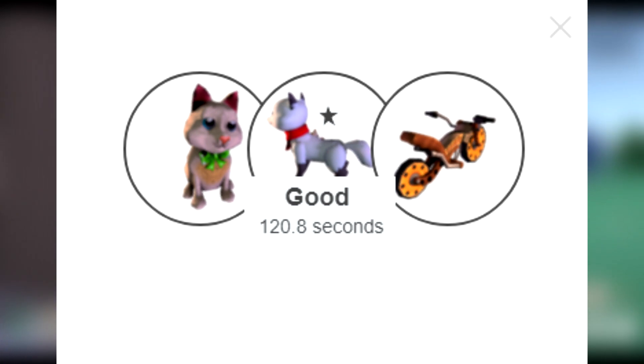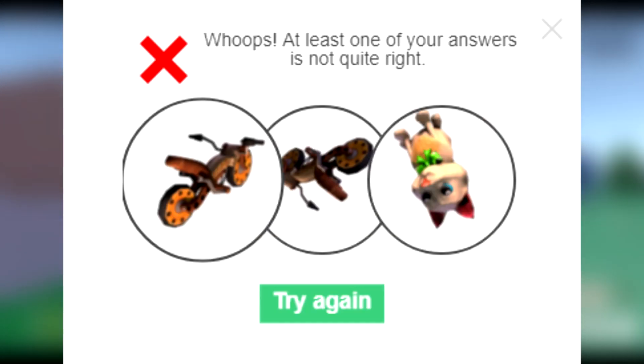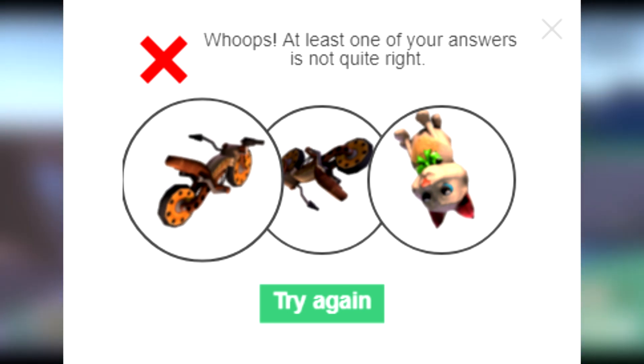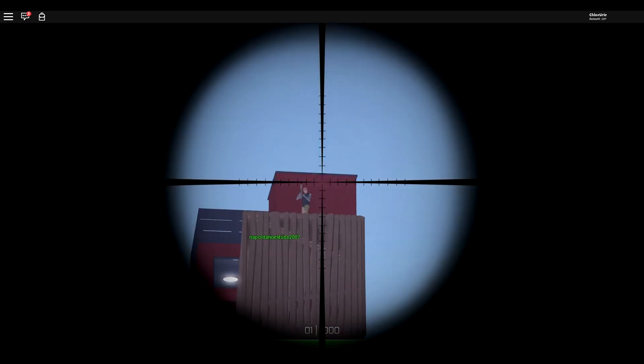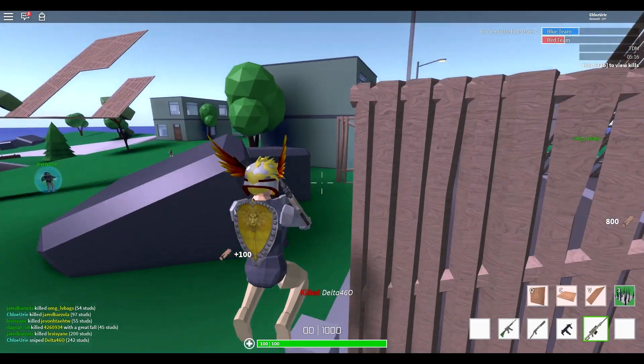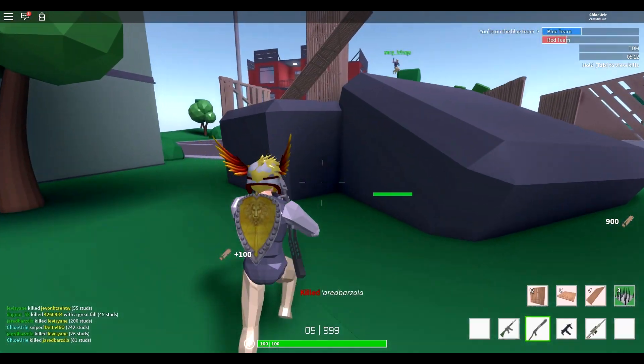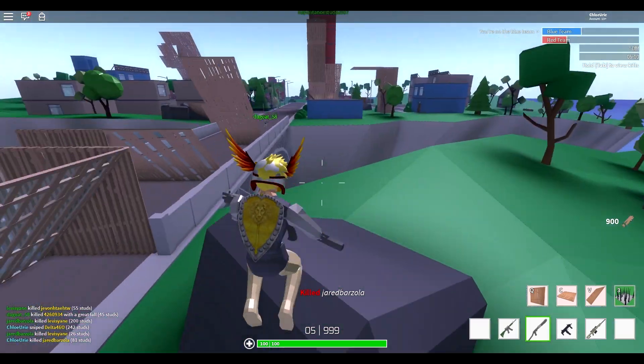If you complete all three correctly, it will give you the time you completed it in and a star rating. If you got any of them wrong, it will say 'Whoops, at least one of your answers is not right,' with an option to try again. And that is pretty much it — a little bit more complicated than just typing some letters into a text box, and a little bit more like a fun mini game rather than a boring CAPTCHA. So it's also fun for the kids as well.